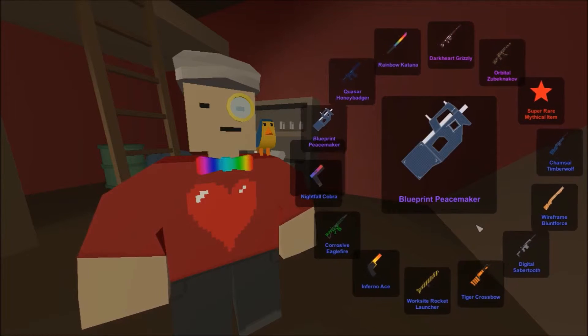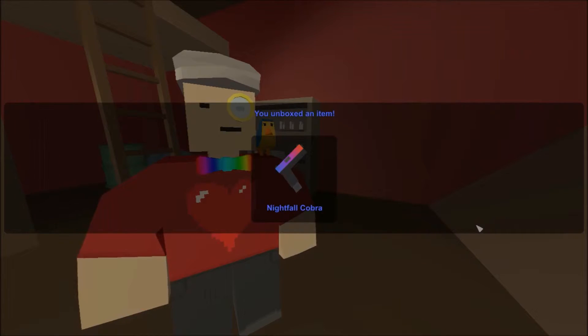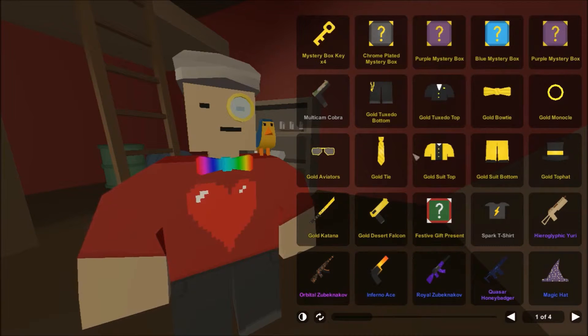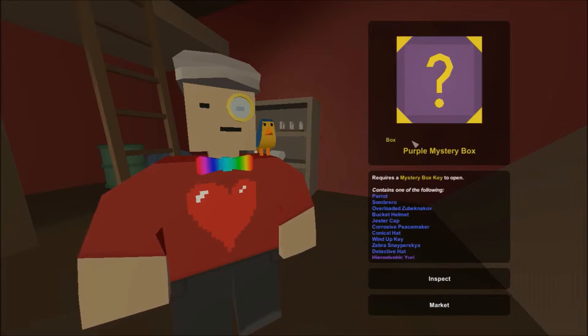A nightfall cobra - I don't have a cobra skin, so I will equip that. Time for another purple mystery box.